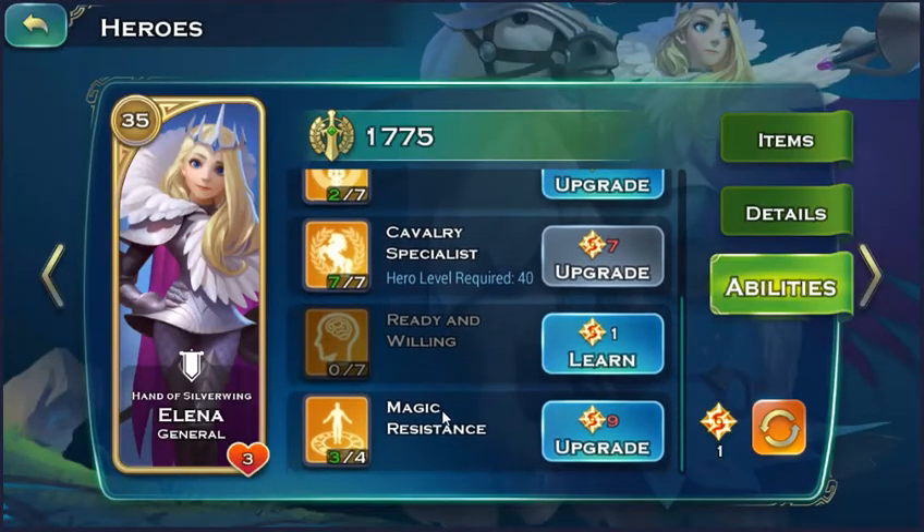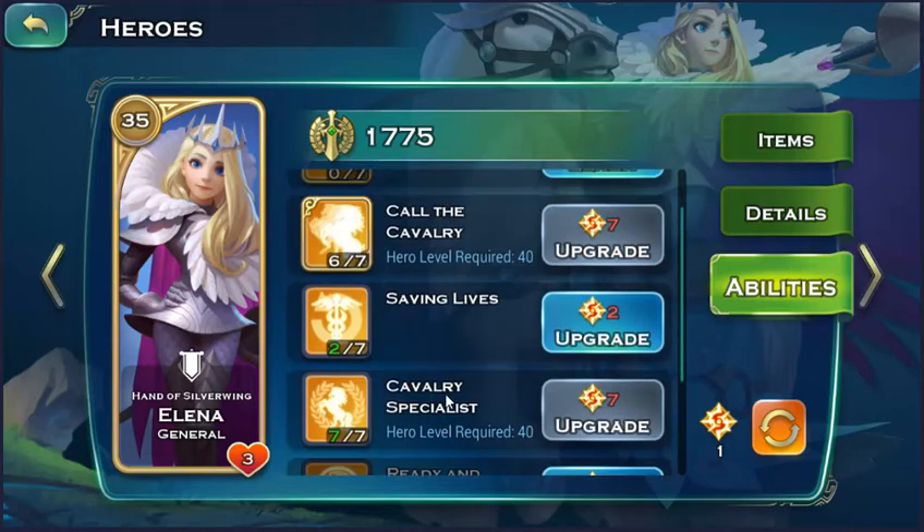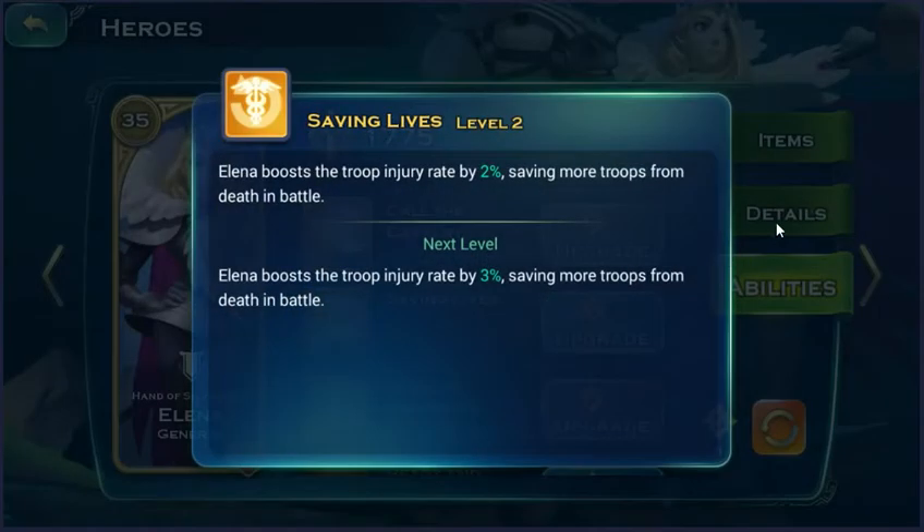This hero might be a good counter to Lich units, with a magic resistance bonus to all allied units by 33% at level 3. Upgrading it to level 5 might be around 50 or 60% — I'm guessing. And 'saving life' is also a good ability for the later game, because you don't want to lose your troops — you just want them to go to the hospital so you can cure them, which takes a few days rather than a week to rebuild.